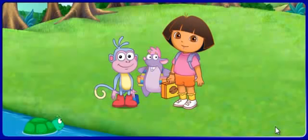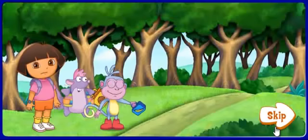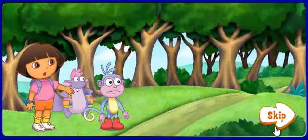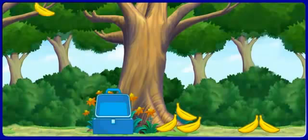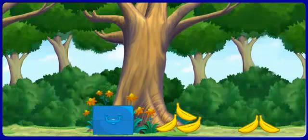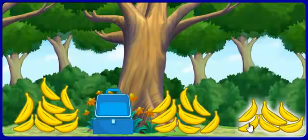Now we need to go through the forest — el bosque. Ready? Vámonos. Oh no, the wind! It's blowing away Boots and Dico's lunchboxes. Hey look, there's my lunchbox, but my bananas are all over the place. Will you help Boots collect some bananas? Which pile has the most bananas in it? Click on it. Sí, that is the pile with the most bananas. Perfecto. Oh no, more wind, more bananas. Which pile has the least bananas in it? Click on it. Sí, that is the pile with the least bananas. Muy bien.